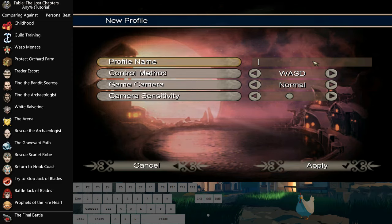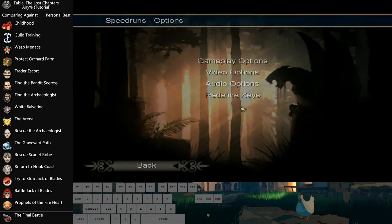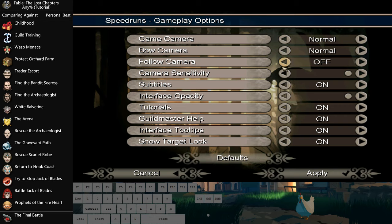First thing you want to do is get yourself a profile made. Going through the relevant settings: Follow Camera you definitely want to turn off, as it can actually lead to some crashing involved with lightning — at least we think that's what causes it. Subtitles you need to have off. Tutorials are also a must-have off.